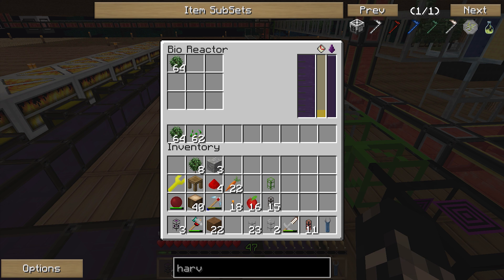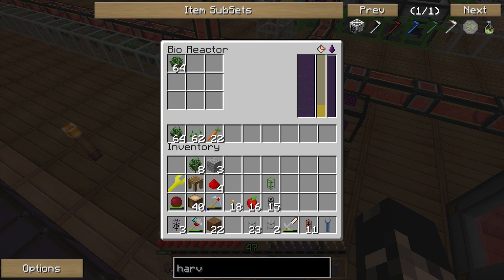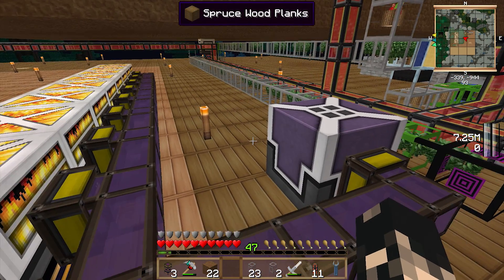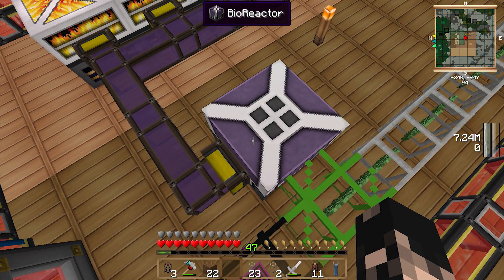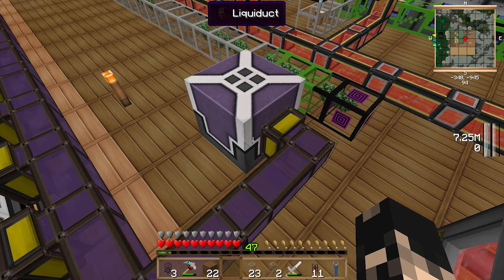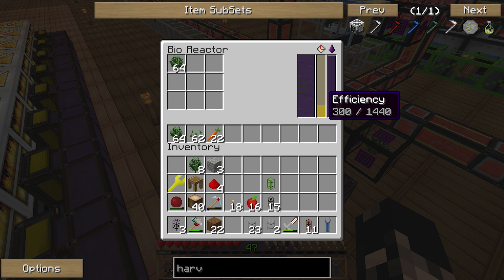This reactor will now have around 300 efficiency. Something important about the bioreactor is that you can only pipe liquids out of it from one side — it can be any side, but once you choose one side it's going to be only that side. These liquid ducts can only hold 100 millibuckets a tick, so if the reactor produces 300 millibuckets a tick it's essentially doing 200 more than what it can output.